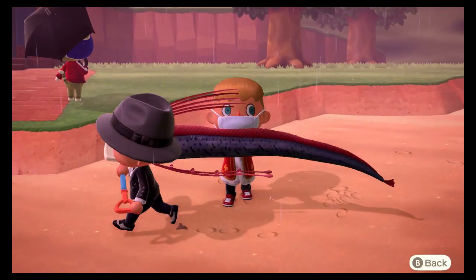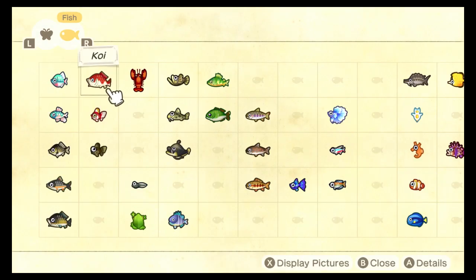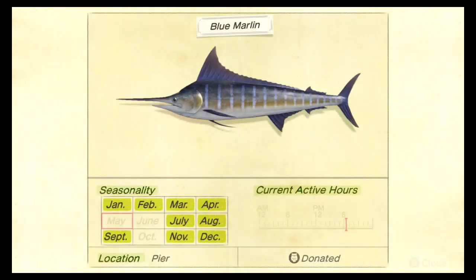So I'm going to show you the marlin. Some people are saying it's only available on the dock, some say it's available in other places, but as we can see right here it's only available on the pier. And what's with its current active hours showing nothing?